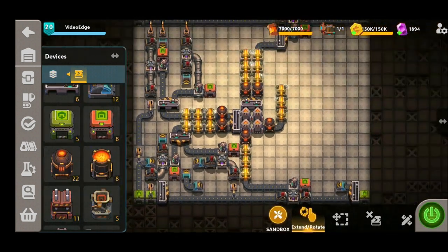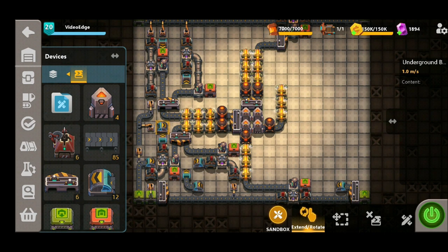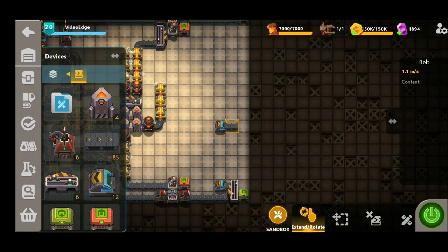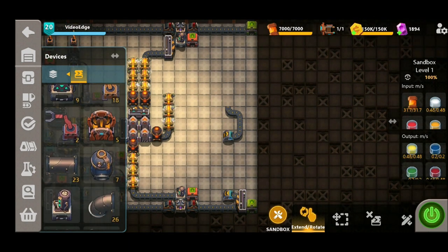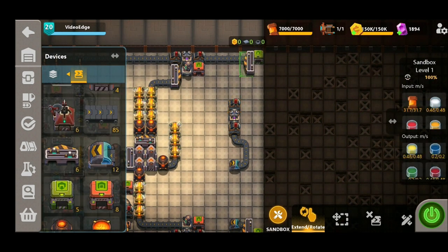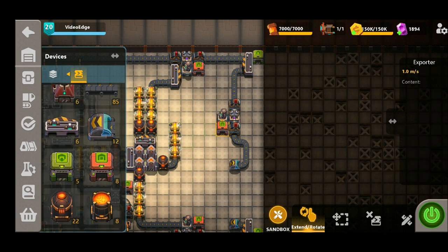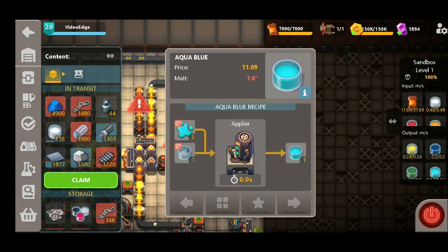Next up we've got Aqua Blue, which is a mixture of Summer Sky and Titanium White. To get the Summer Sky over to the top right hand corner, we place down another grabber followed by an underground belt, taking it all the way over to the other side. We belt this round into the extractor, followed by the chemical mixer. To get the Titanium White, we simply split this off and direct it into the extractor. All we need then is our applier followed by our exporter, using the other supply of glass bottles straight into the applier. Turning it on, we've got Aqua Blue coming through.